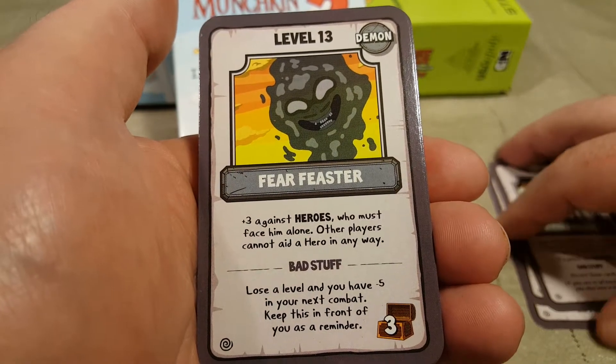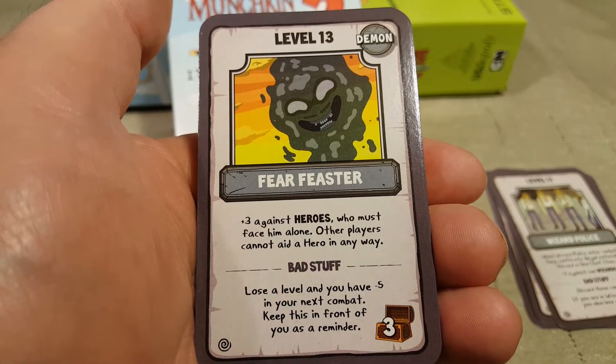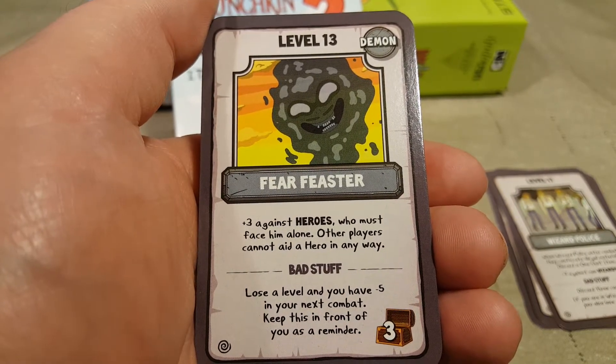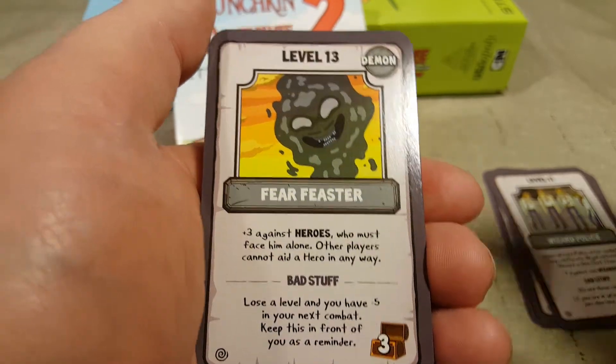Level 13, Fear Feaster. Plus three against heroes. You must face them alone — other players cannot aid a hero in any way. Bad stuff: lose a level and you have minus five in your next combat. Keep this in front of you as a reminder.